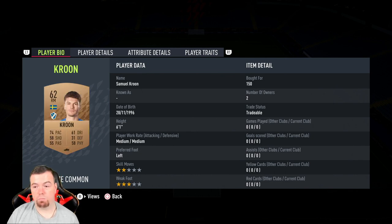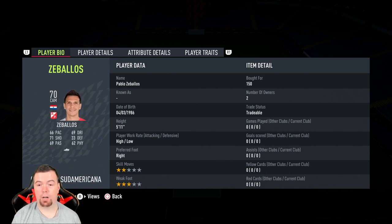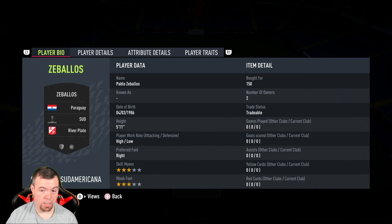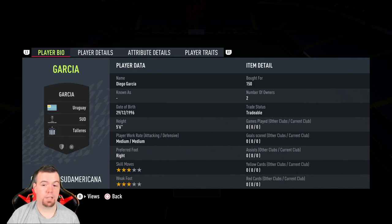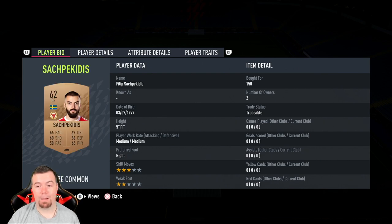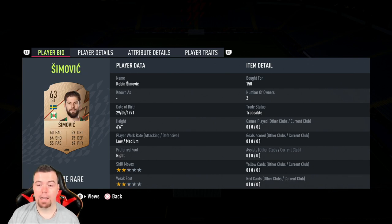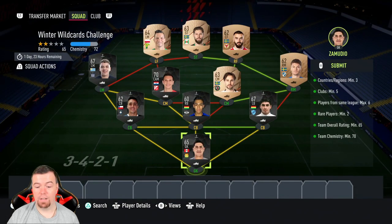Tapiat from Chile, center back, 150 coins. Swedish league: Kron at 150 — rare players are easy to get. Zambalos, 70-rated from Paraguay, 150. Garcia, 67-rated, another silver player from Uruguay. Shapecadis — center forward or striker, doesn't matter — 150 coins. Left mid, any rare player really; he's on one chem so it doesn't make much difference. Simovic from the Swedish league, 150 coins.